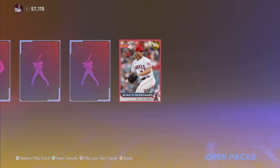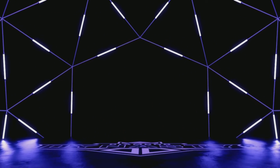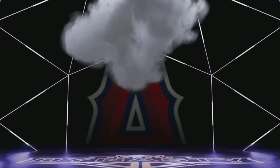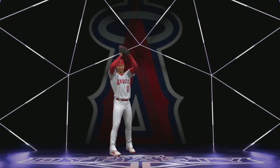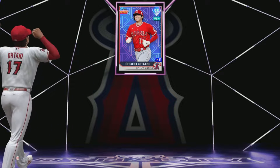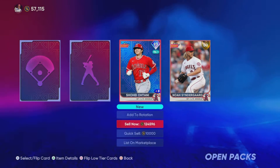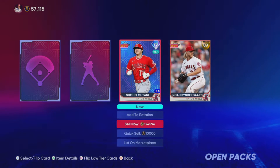Oh, we got a Cinder Guard. Oh shit, did we pull him? Yo, we just got Ohtani! Oh my God, we got Ohtani! Holy shit, we just pulled Ohtani! We got a pair of angels — we just pulled Shohei Ohtani! What the heck?